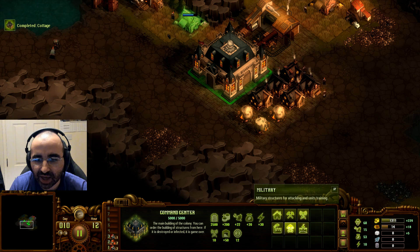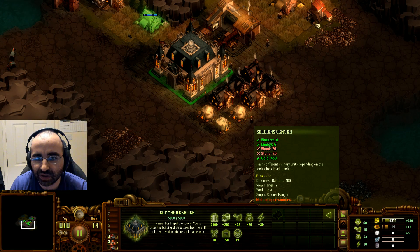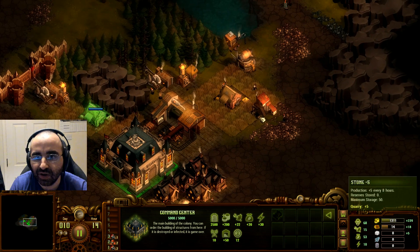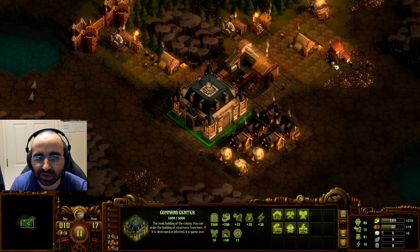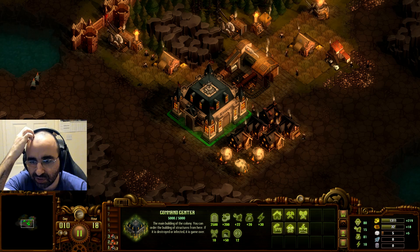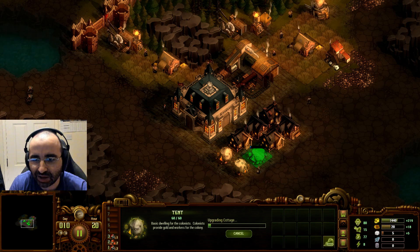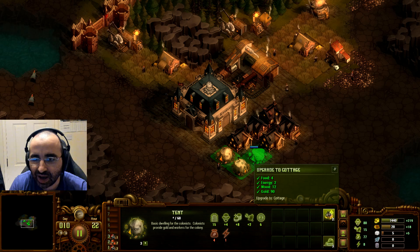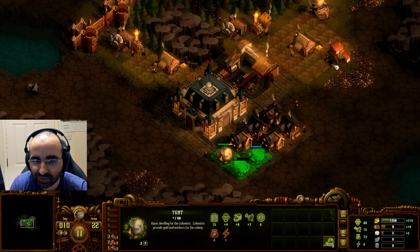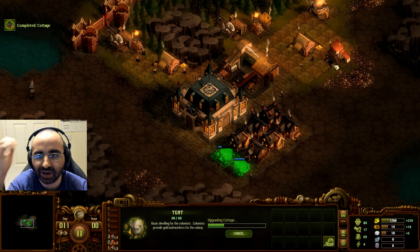We want to build a soldier center — when we have 20 stone and 20 wood we'll build it. Stone is coming in; we got five stone, so when we have 20 we'll build the soldier center and start training military personnel. Before any resource gets full I recommend you spend it — let's upgrade another house. Remember to double click to select all of that type, then click the button and it will upgrade as many as it can afford. Now we've upgraded all of our tents, or it's in the process of upgrading all our tents to cottages, which is great.